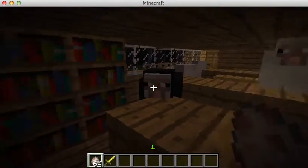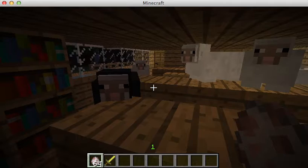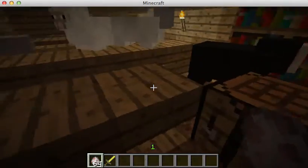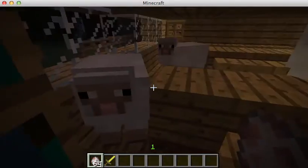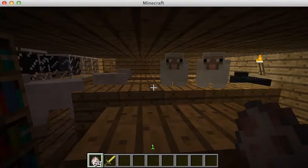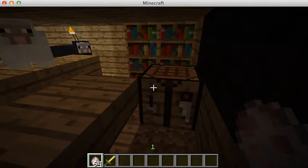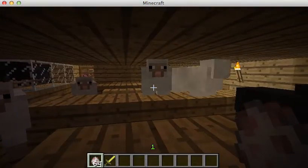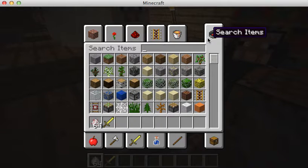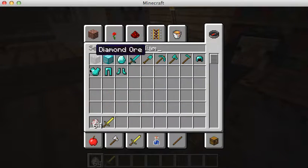Welcome to this Minecraft crafting noob thing for sheep. This time the pigs all escaped, as you can see there was kind of a bit of destruction. We have to turn the sound off on my microphone so I can't hear the sheep. Fellow sheepy sheep, today we're going to learn how to craft a lot of things such as the axe.